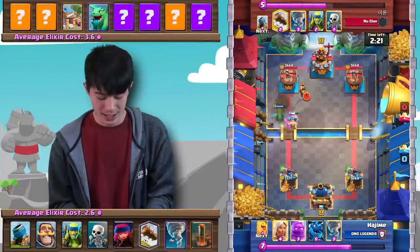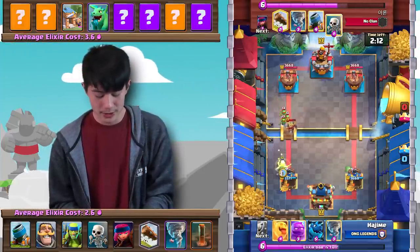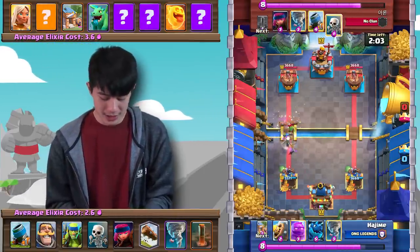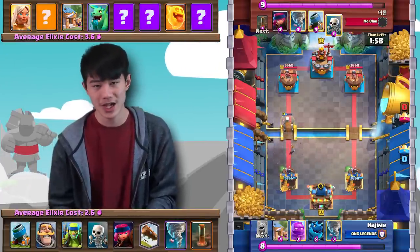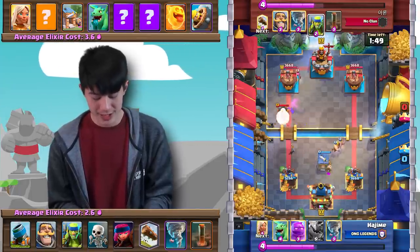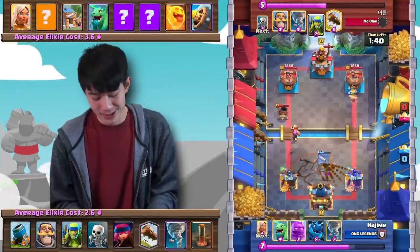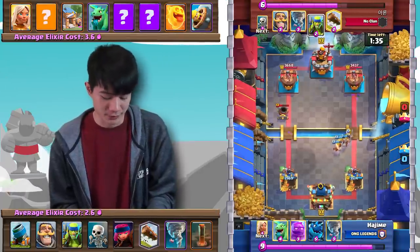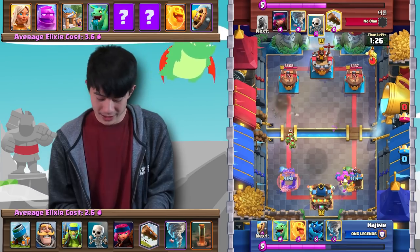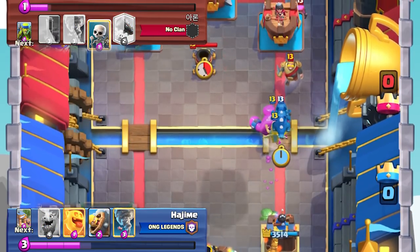Starting off, Barb Hut down takes out the Mortar, but the Earthquake nullifies that Barb Hut pretty easily. Spear Goblins down require a much bigger response from the opponent, and Battle Healer actually comes down just to deal with this tiny push. This is something you want to do often with this deck — make tiny pushes that either get chip damage or force out a response. Firecracker down and Mortar once again, but the Barb Hut is back in cycle, so Aaron goes in with an Earthquake to take it down so the opponent can't build up passive pressure. The Mortar might even get a hit onto the tower, giving Aaron a significant lead, but the opponent has a massive Elixir Golem push that's going to be very difficult to defend.